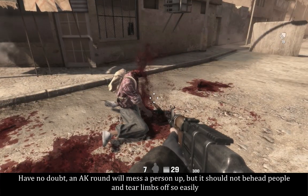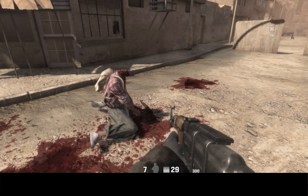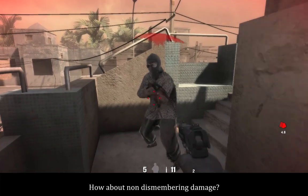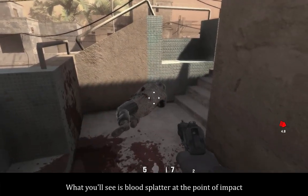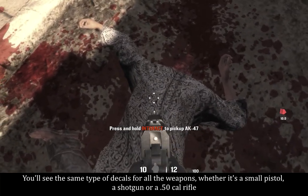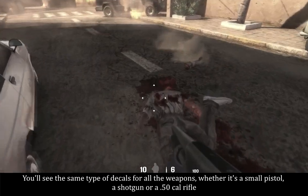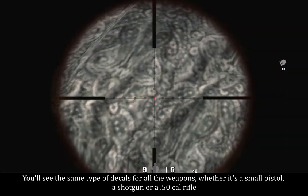Have no doubt, an AK round will mess a person up, but it should not behead people and tear limbs off so easily. As for non-dismembering damage, what you'll see is blood splatter at the point of impact. You'll see the same type of decals for all the weapons, whether it's a small pistol, a shotgun, or a .50 caliber rifle.